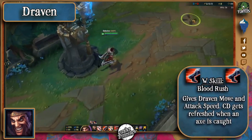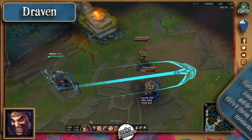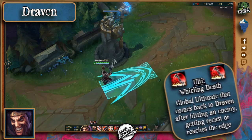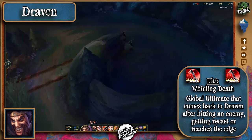Blood Rush, his W, gives him bonus movement speed and attack speed for 3 seconds, but catching an axe resets this cooldown. His E makes him throw two axes in a straight line, knocking enemies aside and slowing them. Whirling Death is a global ultimate that returns to Draven after reaching the edge of the map, hitting an enemy, or being activated.